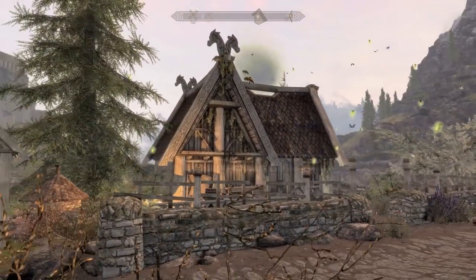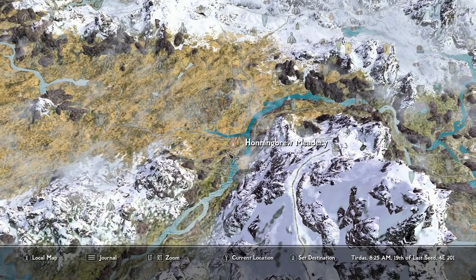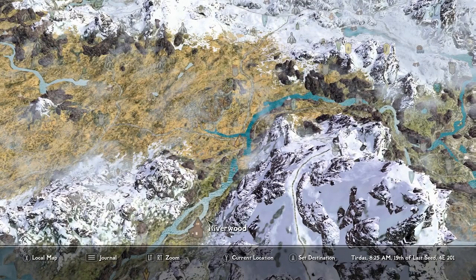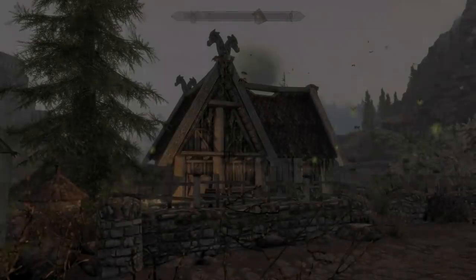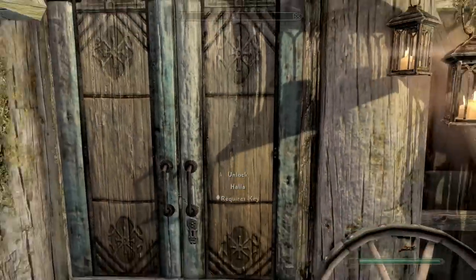Here is the little home, right next to Whiterun — Whiterun is right there. We've got Haunted Broom Meadery right next door, Chillfurrow Farm, Battleborn Farm, and it's right down the road from Riverwood. The home is initially locked, as you can see the front door is locked.